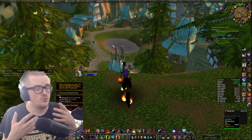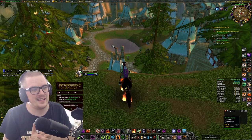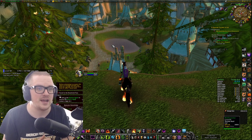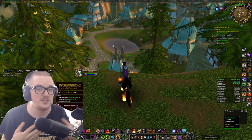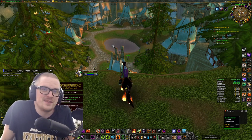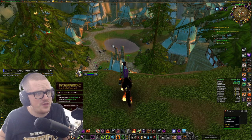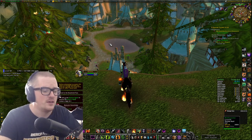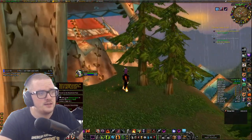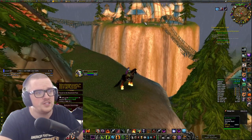One gripe I have with Phase 3 is that the new world buff is dropped in Booty Bay. I would love it to be here in Thunder Bluff, but it doesn't really make sense. Still, everything is more close to everything. And if you want to PvP, you have the Hunter Rise just over there — you go through one of the inns, over the bridge, and you're there.